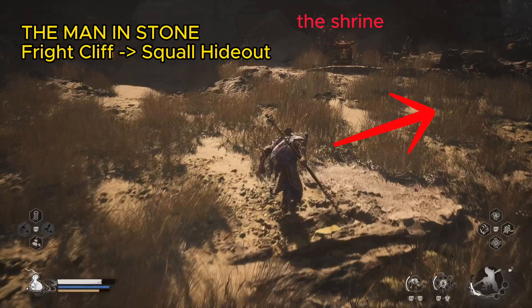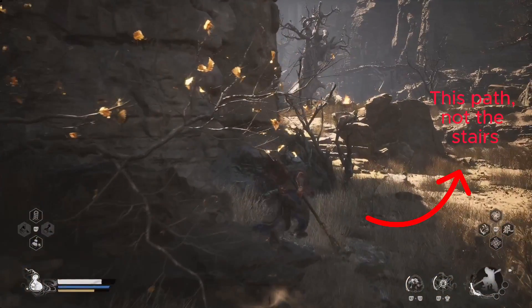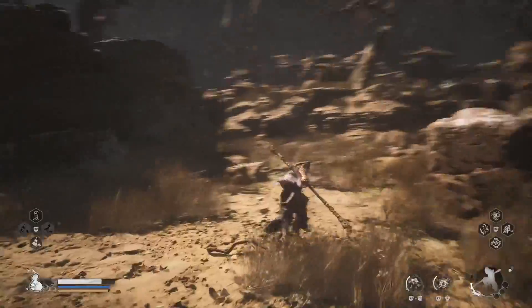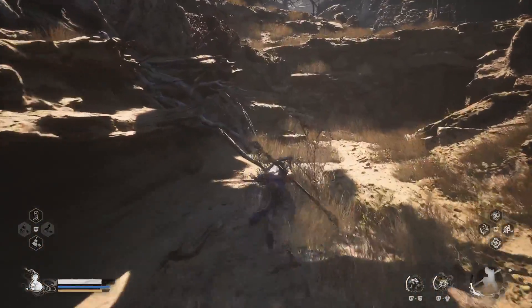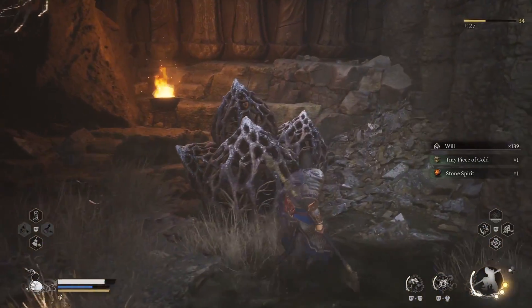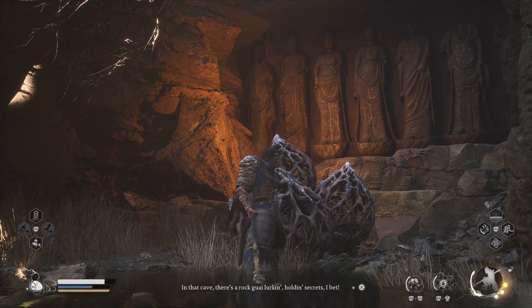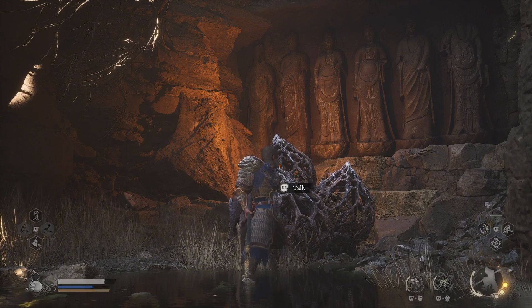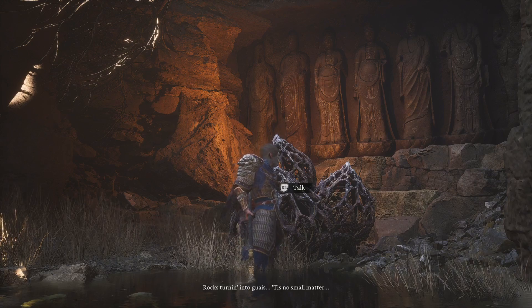You should start from the Squall Hideout Shrine in Fright Cliff. With the monkey's face to the shrine, take the right direction and follow this path till the end. After defeating a Blue Stone Gwui, you will see The Man in Stone at the end of the path. Speak to him to activate the quest. He mentions that rocks turning into Gwuis is no small matter.